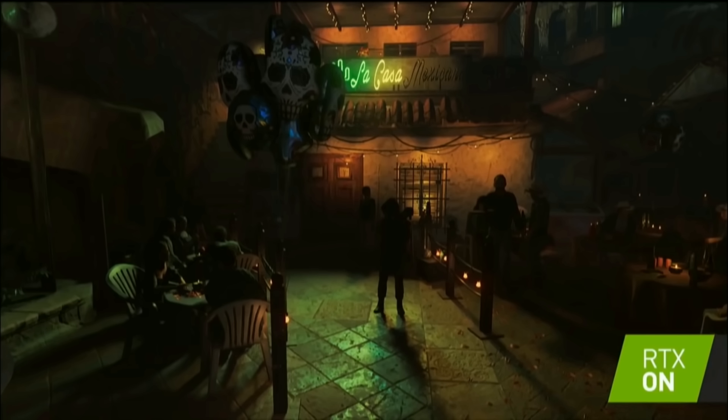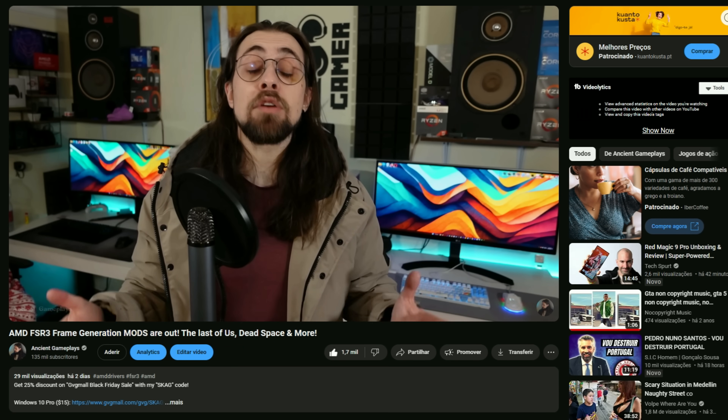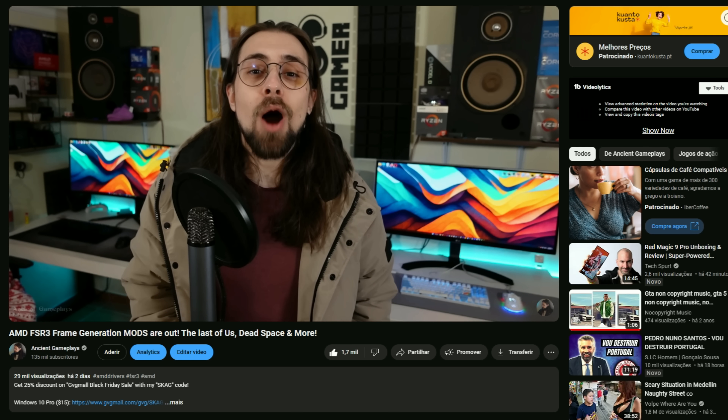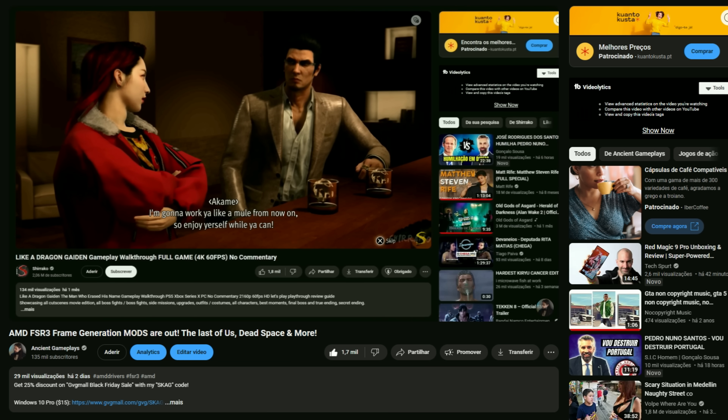I just bought the FSR3 frame generation mods and they work. Contact Hardening just works, the Umber works, the Plunder works — everything just works. I released a video some days ago where I told people FSR3 went open source with the frame generation and upscaling technologies, and it went open source for DirectX 12 games and for Unreal Engine 5 as well. AMD delivered the plugin too, meaning anyone with knowledge can implement FSR3.